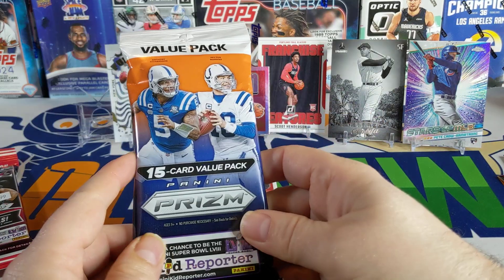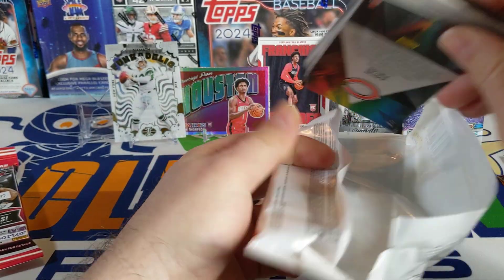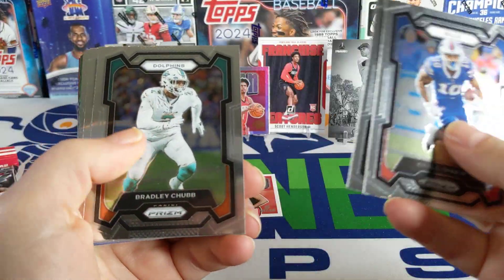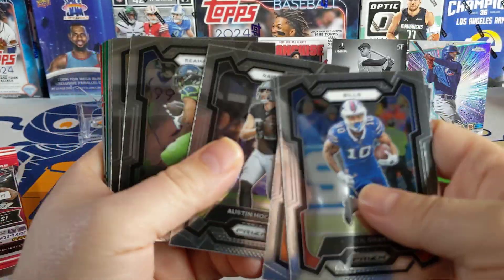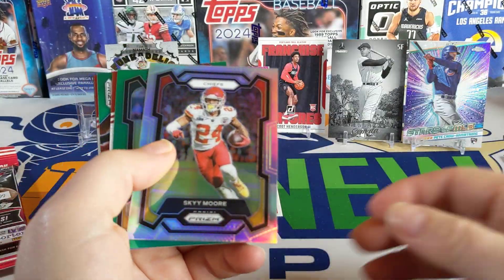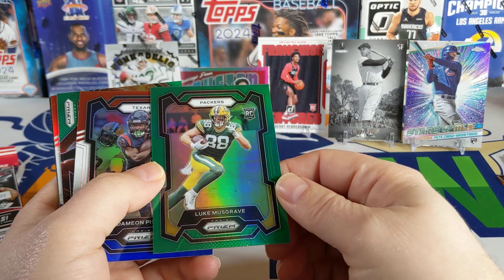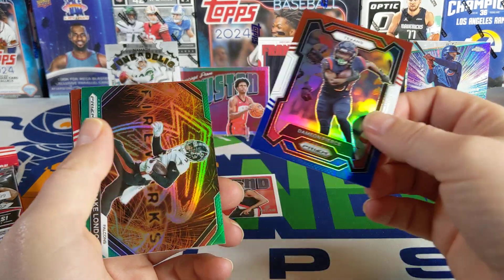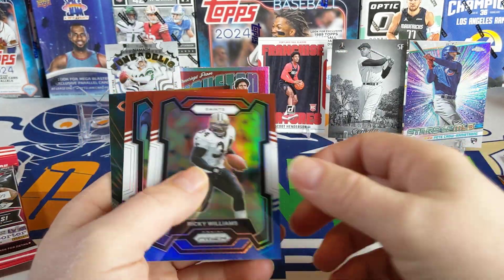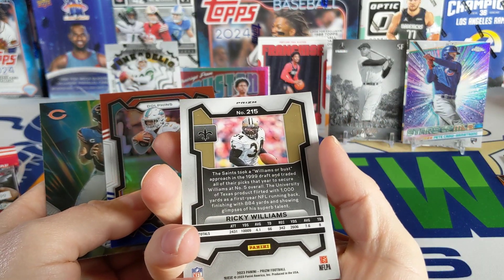Nice stack of cards going on. Moving on to the Prism pack — I want a Puka Nacua silver and a red, white, and blue CJ Stroud. Imagine getting both of those in one pack! I saw a Puka Nacua at the LCS and they wanted a thousand dollars for it. There's a Prism parallel, a Bijan Robinson rookie, Sky Moore for the Super Bowl champ Chiefs, Luke Musgrave in green, Davante Adams in red, white, and blue, another green Drake London, a Ricky Williams, a Jalen Waddle, and a prismatic Justin Fields. Did not help asking specifically for what we wanted.